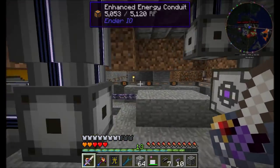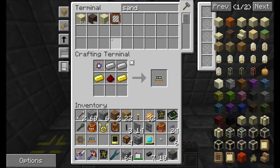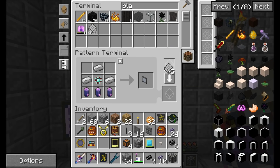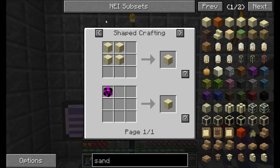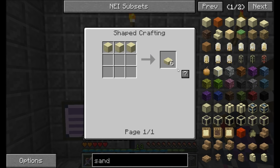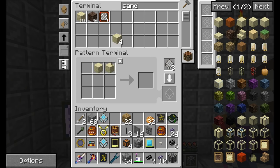I'm going to quickly teach this thing how to make sandstone. Sandstone is just four pieces of sand. We'll also check out how to get sandstone slabs, and then finally, we're going to check out how to get chiseled sandstone. We should probably have some of these — chiseled sandstone. Encode that guy.